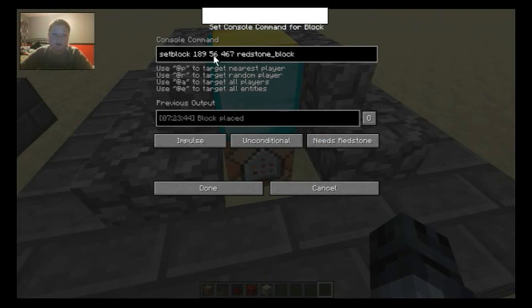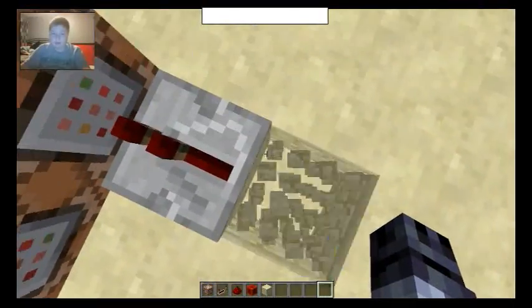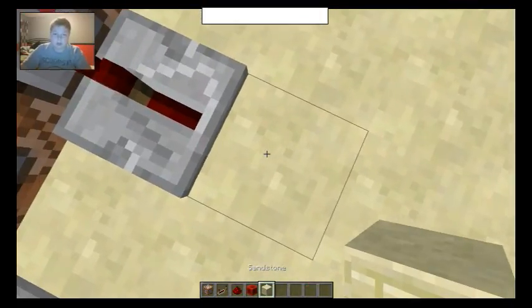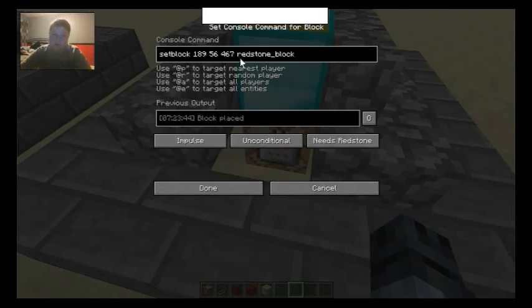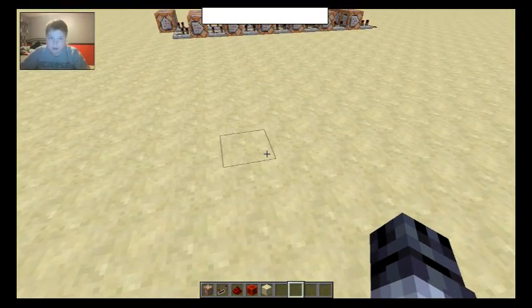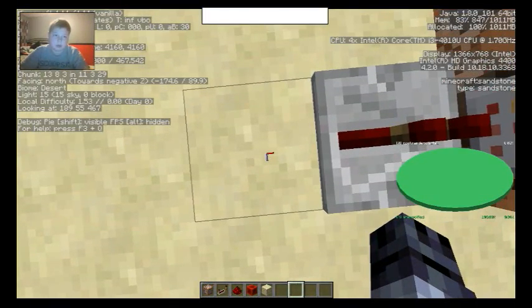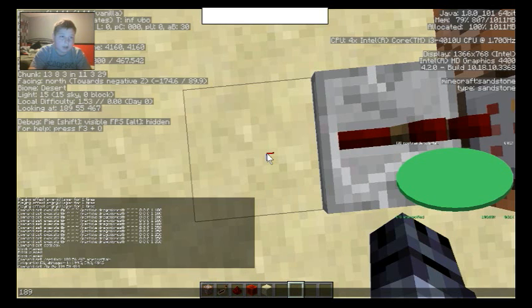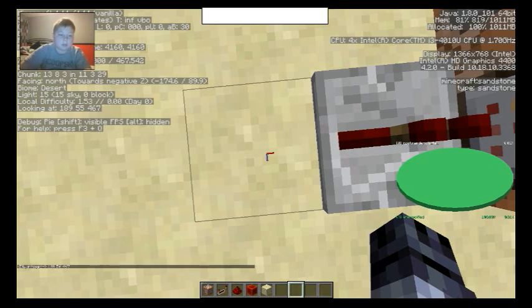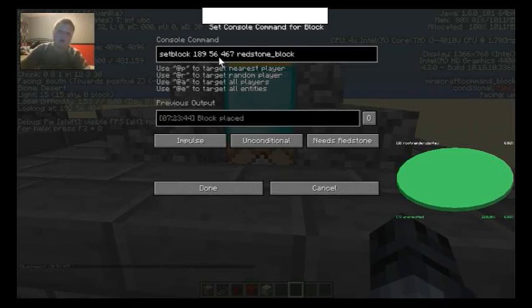And here's the command. Pretty much this is setting the block at these coordinates, which are right here on this block. So if I go over here, you can see there are special coordinates, but obviously you wouldn't want to put those in — you'd want to put in wherever you want the red sunblock to go. Over here you can see where this is, and then just type those in. What I like to do is type something like 189-56-467 in chat, and then quickly rush over. It's still in there, so just type that in real quick, and boom, you have the coordinates in.